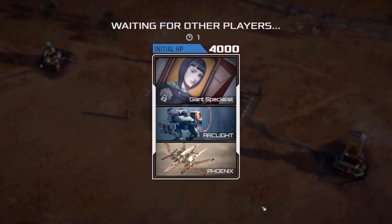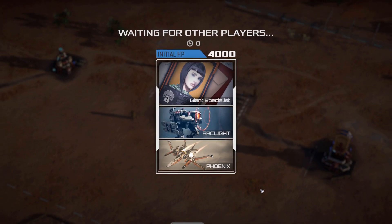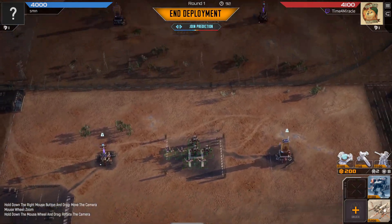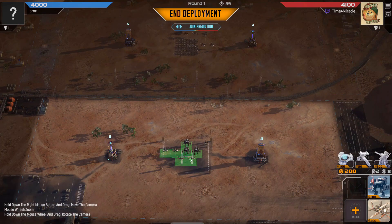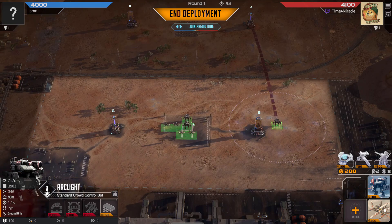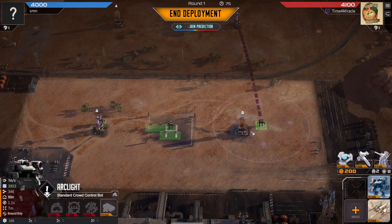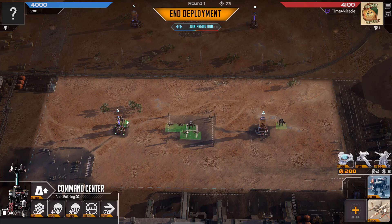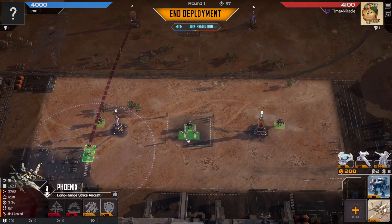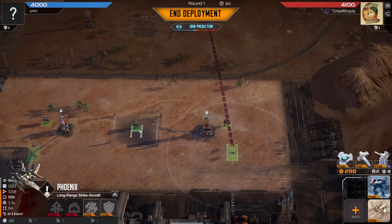Hello everyone, Karp here and welcome back to some more Mechabellum. I had a Giant Specialist match where I kind of realized that Giant Specialist is really strong but also can be kind of awkward. Let me show you what I mean. I'm starting with Giant Specialist, Arclight and Phoenix, and my opponent has Crawlers and Phoenix. I am once again facing Time for Miracle by the way — faced them before in one of the other videos. Really cool guy, also streaming live on Twitch if you want to check them out.